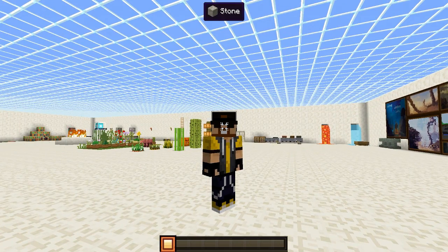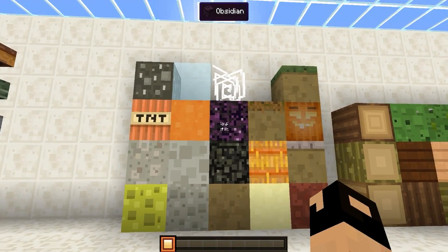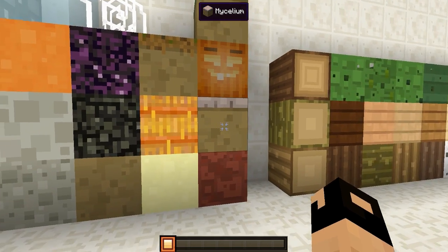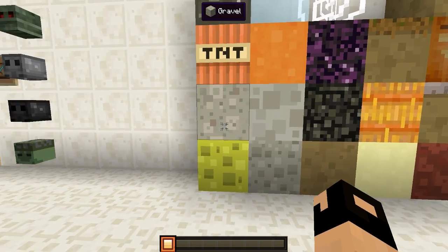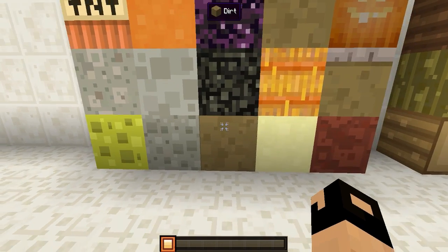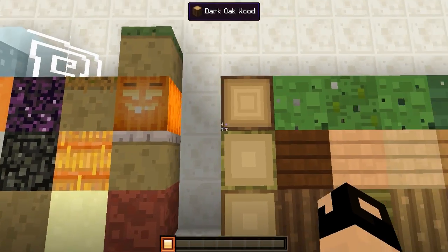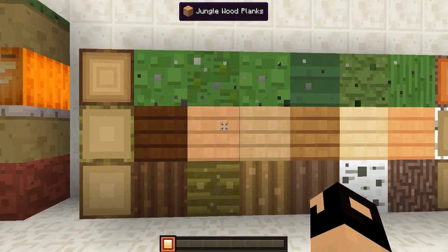All right guys, let's get started here. We have all of the different building blocks starting off right here. We have the bedrock, ice, cobwebs, and the grass blocks, the jack-o-lanterns, the hay, mycelium, the obsidian. We have blocks of coal, stone, cobble, and gravel which look pretty similar except for the little brown. We got the sponge, the dirt, sand, and nether rack. That's all the different building blocks, oh and the TNT right there.